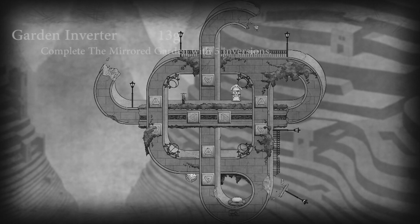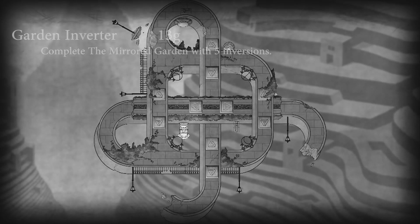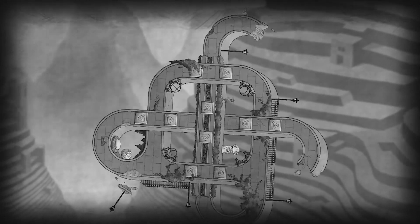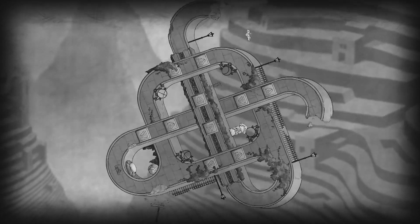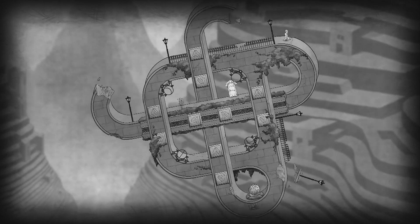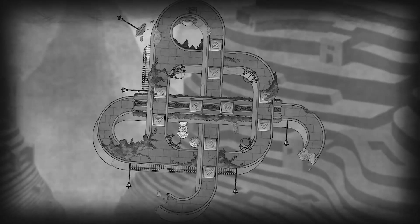Hey guys, it's Tony and Jordan from Maze Community and we're going to try again to get this achievement. This is the second time that I forgot to click the record button. So we're going for Garden Inverter this time. This is the last world in Chapter 3. Basically what you're going to do is complete it with less than 5 inversions. By this point you should know how inversions work — you're already far into the game.